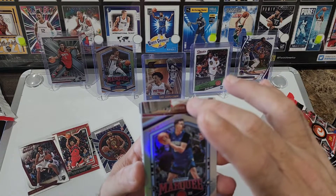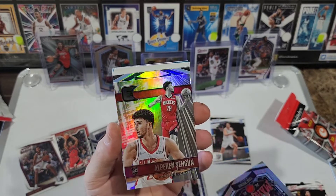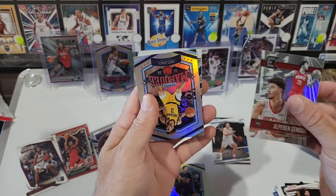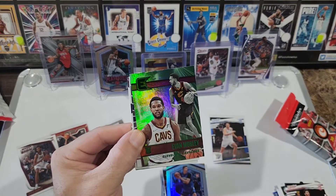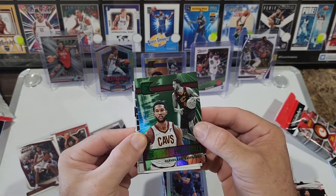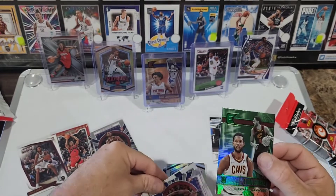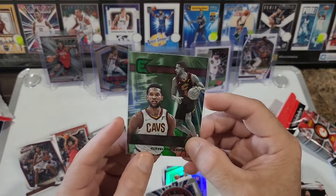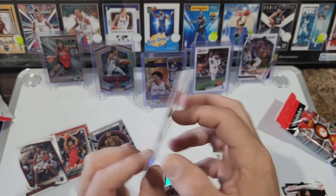Let's get into these hanger packs and see what we can get out of there. Julius Randle, Dame, Giannis — alright, let's keep spoiling it — Alperen Şengün, Cade Cunningham base, James Bouknight — first time seeing him — Josh Giddy Chronicles base, Greg Brown the Third, Corey Kispert, Jose Alvarado.